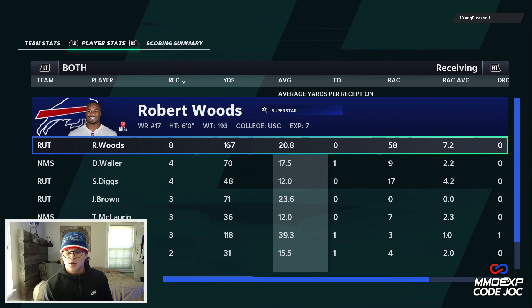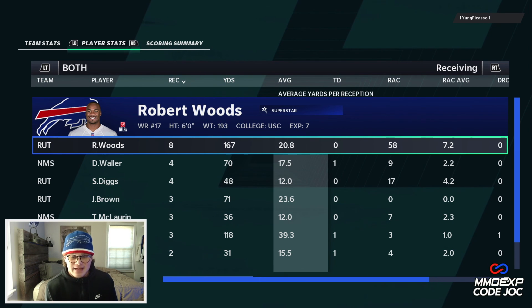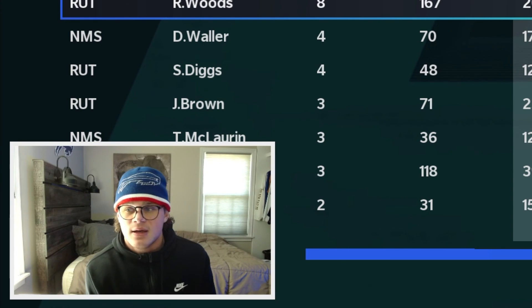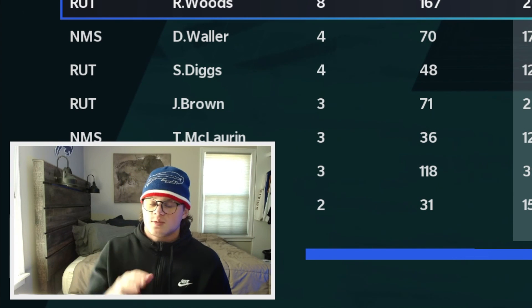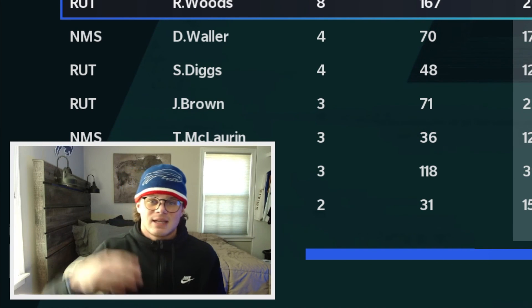That's gonna do it for the video boys. It's tough — especially when you can't capitalize off turnovers. I think we threw like two picks and couldn't get points off either. Bobby Woods had eight catches for 167 yards, averaging 20 yards a catch, just absolutely putting in work. Couldn't get the win but we are 4-0 in weekend league, so our streams this weekend should be pretty lit. If you enjoyed this video, smack that like button, say what's up in the comments, subscribe if you're new, and don't forget to turn on post notifications. I'll see you guys in the next video.